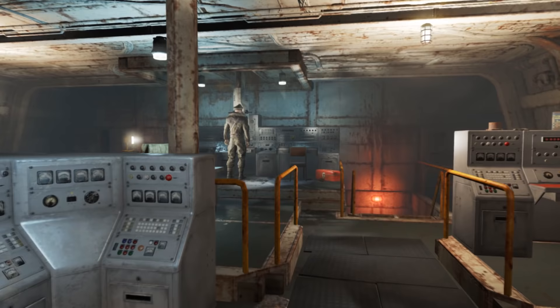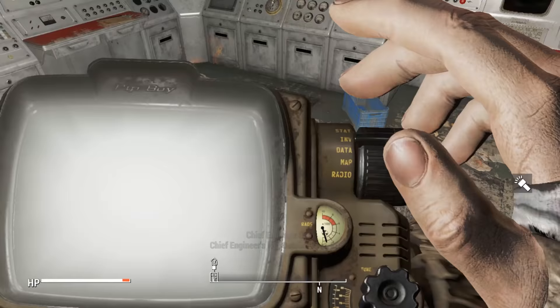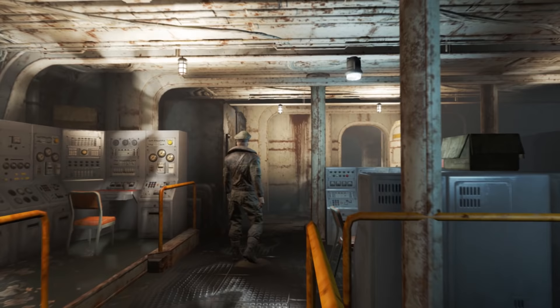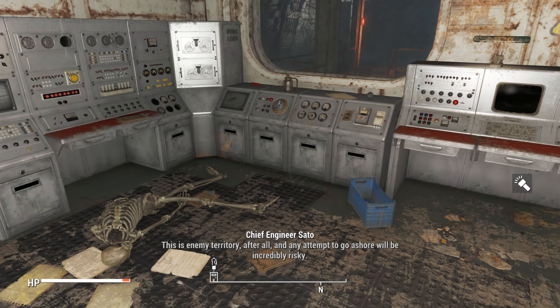Multiple voiced holotapes were cut from the game, including an unused chief's engineering log in the Yangtze submarine, giving insight into events prior to the player's arrival. The log reads: 'Chief engineer's log, October 21st, 2077. I am now confident that we can repair the reactor's cooling system if we can scrounge up some rubber tubing. Perhaps we can cannibalize the parts we need from other systems on the boat. Unfortunately, we have now lost our entire reserve of uranium fuel, and that will not be obtained so easily.' The voice in which the holotape was recorded is lore-breaking, since it was a Chinese crew alongside Captain Zhao operating the sub. 'We can use the ship's radiation sensors to pinpoint any nearby source of uranium, but reaching it will be another matter. This is enemy territory after all, and any attempt to go ashore will be incredibly risky.'